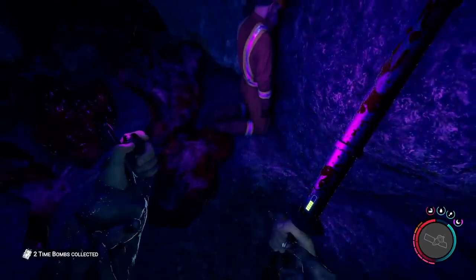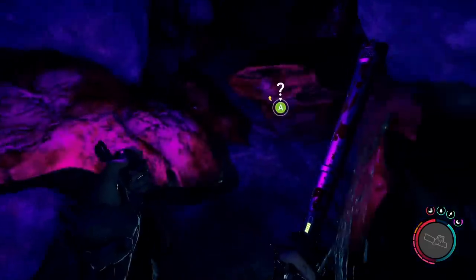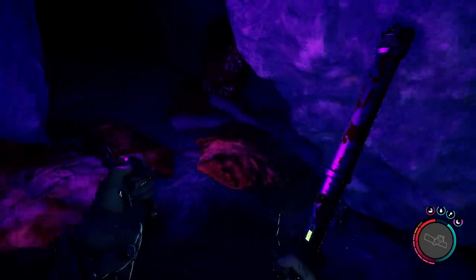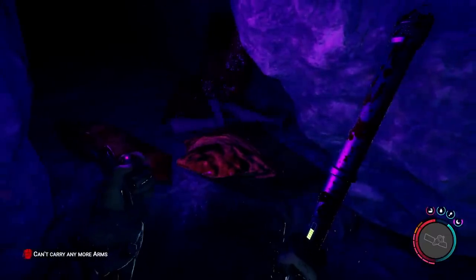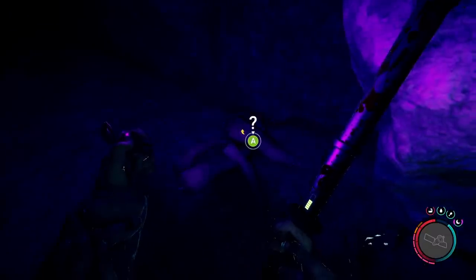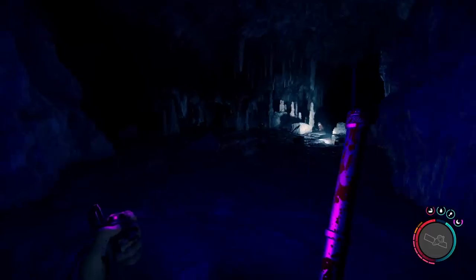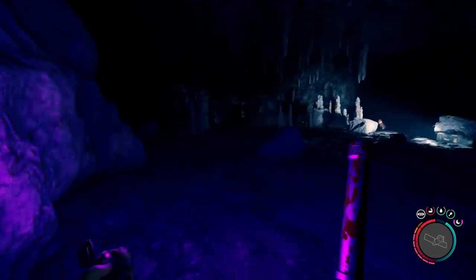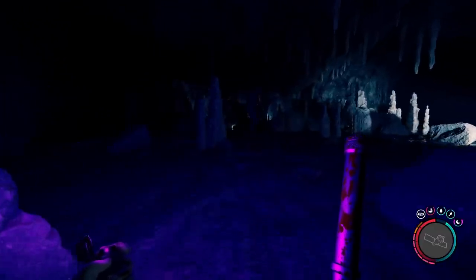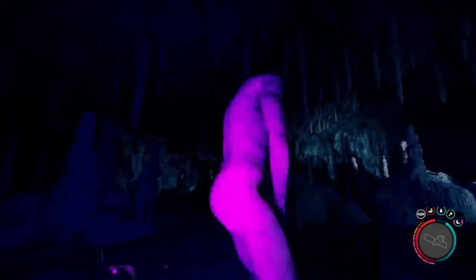Either way, whatever you use, you've got to kill him to actually gain access to the rest of the caves. Grab the time bombs if you used your own, then head straight through. You will find a bunch of arms and legs - that's obviously what the sluggy is made out of, and that helps him crawl along. Keep going through into the next room and you'll see more lights. In here you're going to come across even more mutants as well as a fingers.